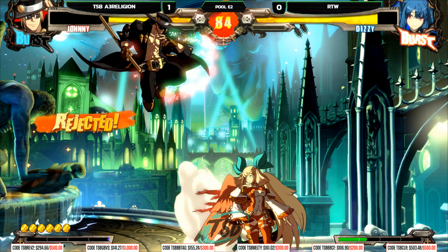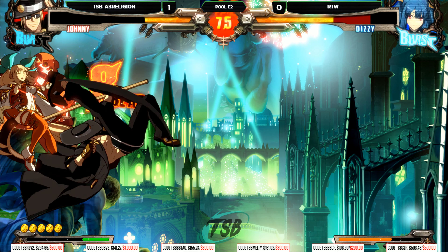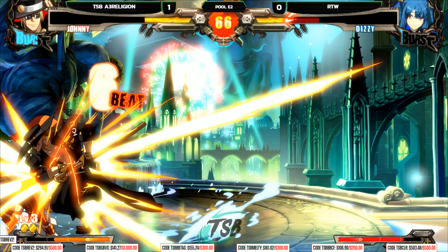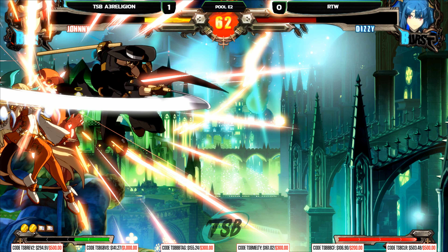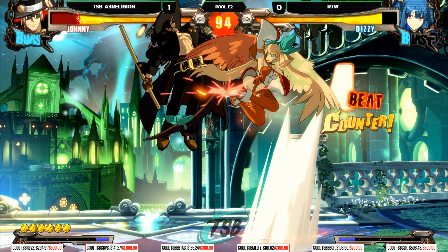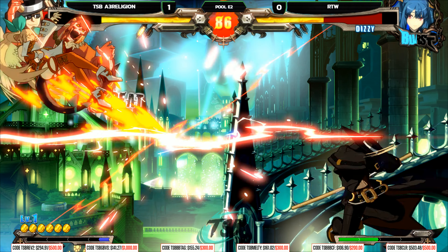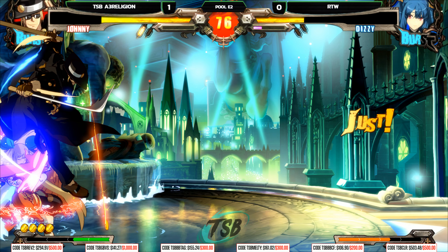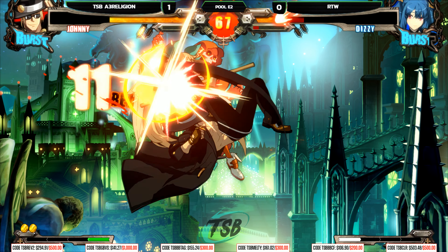A3's feats of execution are so wild — instant overhead level 3 in the stance, dash canceled into treasure hunt. That was so clean! And now he gets the hard knockdown. Those instant overheads in the corner are so strong. RTW's defense was still really solid — when he blocked the first instant overhead it was like 'whoa, can't do that.' But A3 just absolutely prepared for it, air dashes back in, double overhead. He's just got to shrug and say 'dang.'